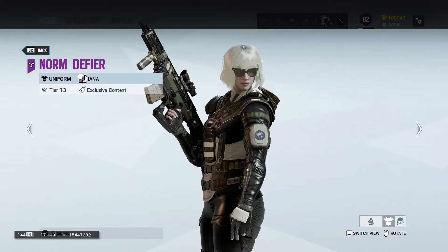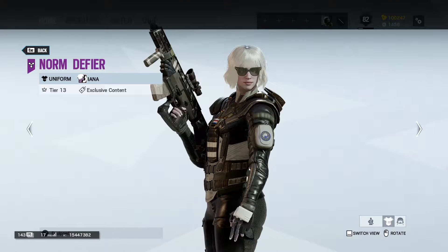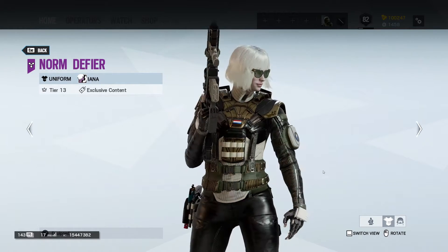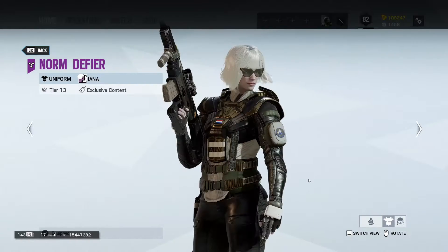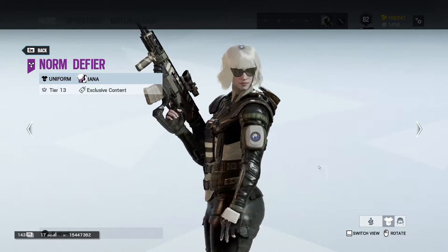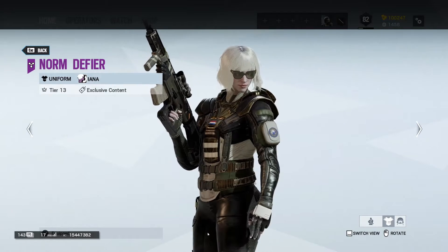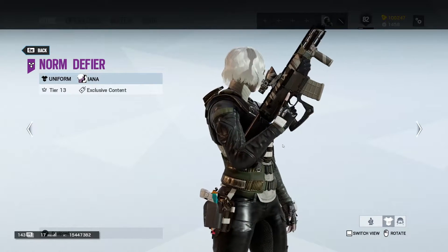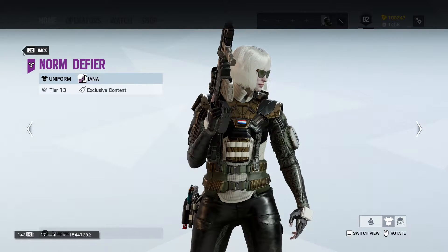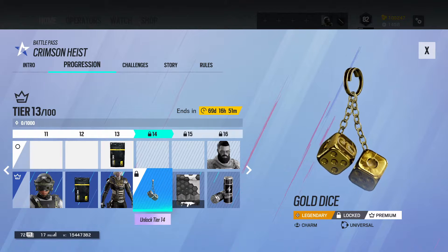Next is — I think it's called Norm Defire. I've actually never seen the word 'Defire' before. It's really nice; it's the same basic shape as her uniforms generally are, but it is pretty cool. I do like the texturing on her arms and legs — you can kind of see it on the inside areas. Really nice. We also get the Gold Dice charm.